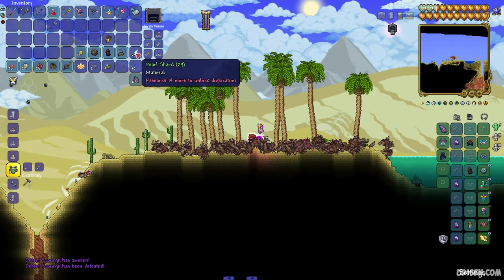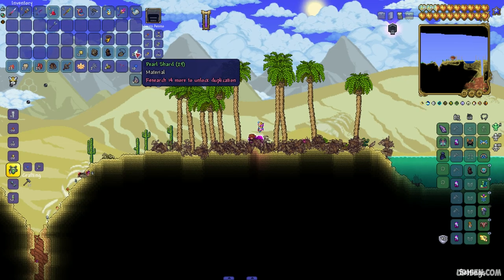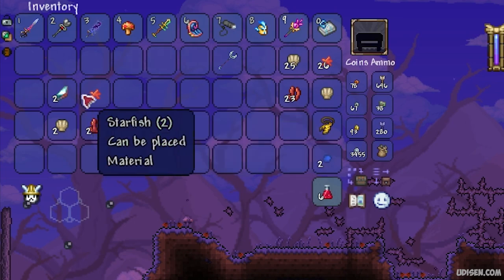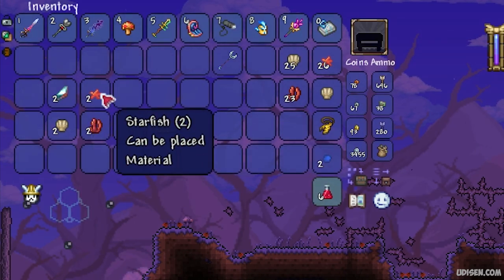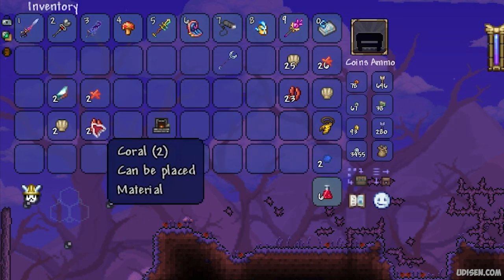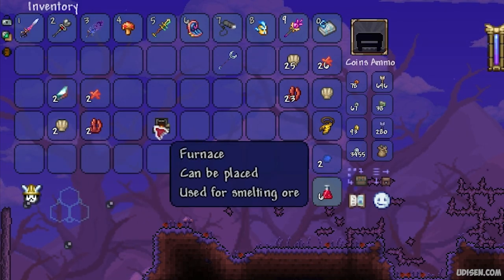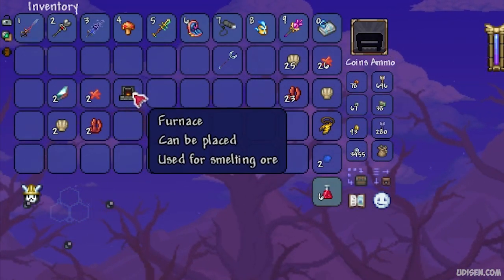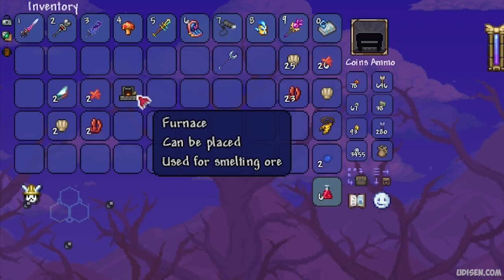This guy drops many different items. Collect all these items — you need this stuff. Collect Pearl Shard. From this boss you must collect all these materials for every piece of sea remnant: two Pearl Shards, two Starfish, two Coral, and two Seashell. Also, we need Faunus. How to make this item I already showed in a separate tutorial about the basic crafting workbench.